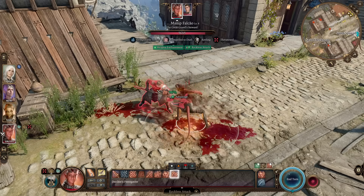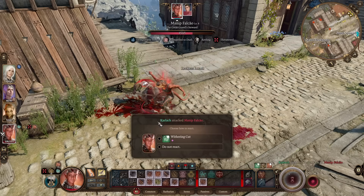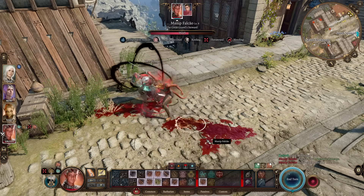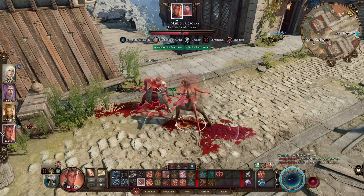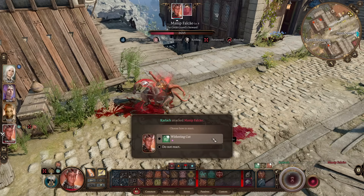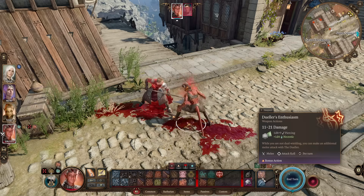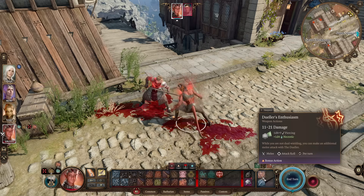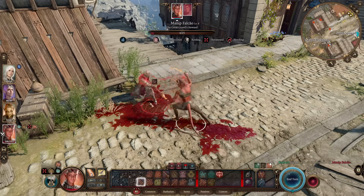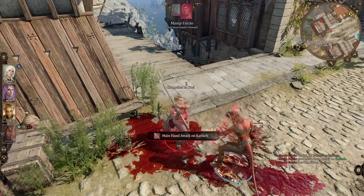Reckless Attack gives us advantage — a much higher chance to crit. And when we do stab, we get the reaction Withering Cut to deal additional necrotic damage, which we'll take. Then once more, the bonus extra reaction from the blade gives even more damage. But we're not done yet, because Enthusiasm gives a third attack from the bonus action — it's so good. And the animation for it, this little slap-swipe-round, is incredibly satisfying too.